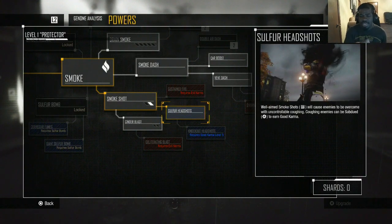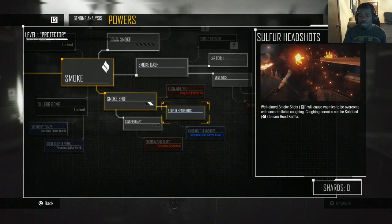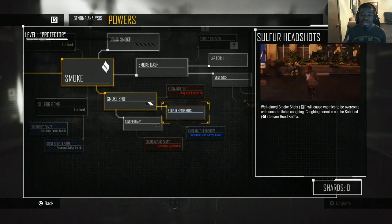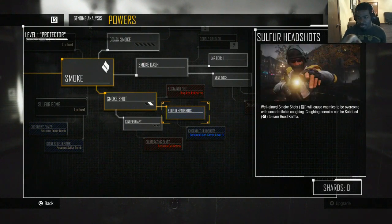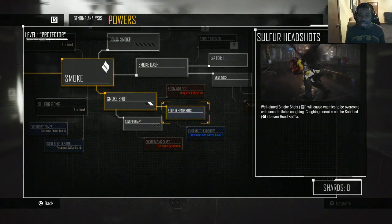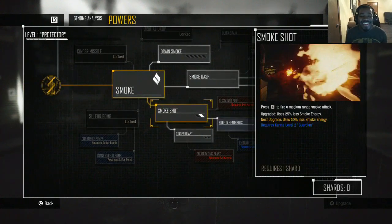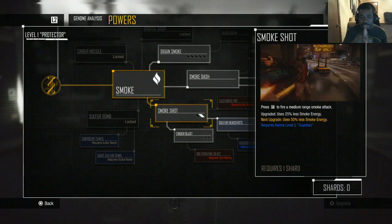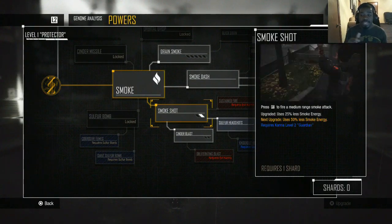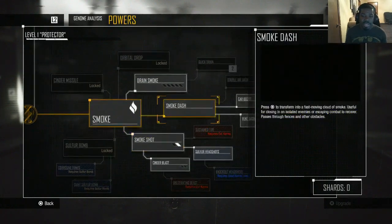I went ahead and got that one. Smoke shots — you press R2, will cause enemies to be overcome with uncontrollable coughing, which I think is cool. You guys see a little preview of it right there — shoot them in the head, they just start coughing, can't see straight. I went ahead and upgraded this one right here, the smoke shot, to use 25% less smoke energy, which I thought was more important than the other things.